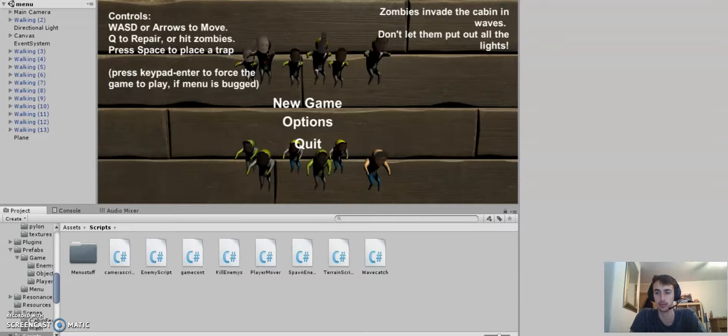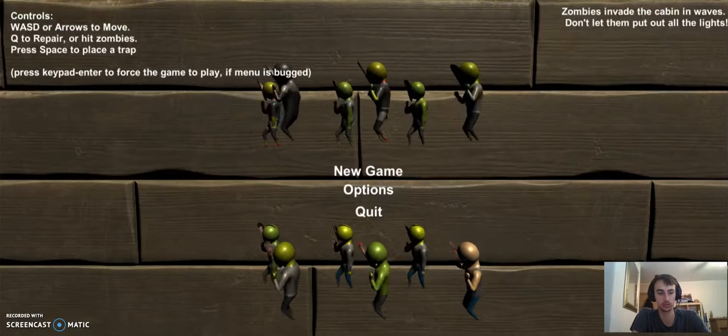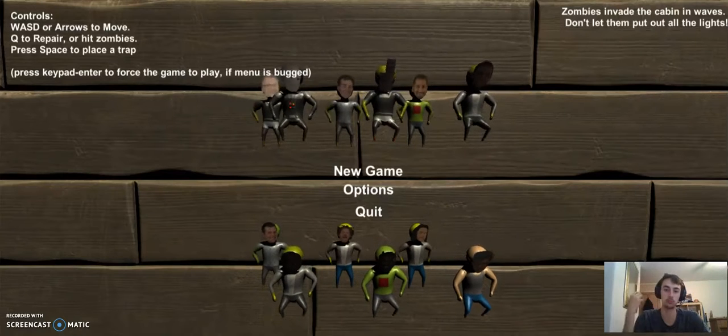I've just come out of a game jam and I wanted to do the theme — the project was 'cabin fever.' That was interpreted in many different ways, but for our game we interpreted it like the movie Cabin Fever: zombies. Basically it was a zombie wave-based survival game. I thought I'd quickly do a playthrough to see how far we can get into it.